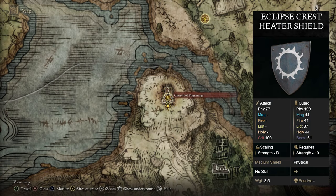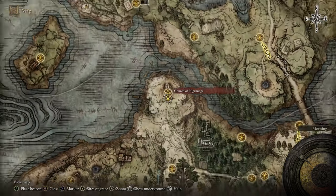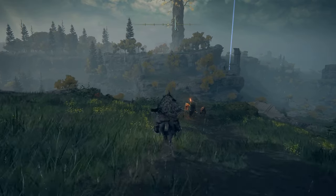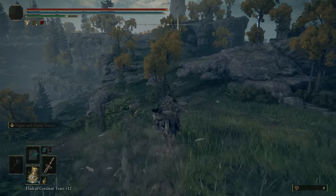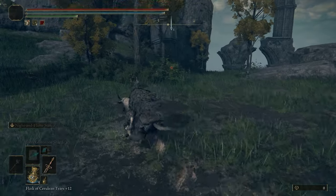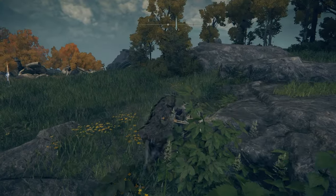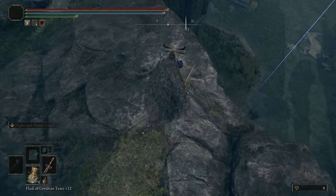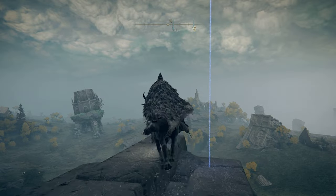If you'd like the Eclipse Crest Heater Shield, head over to the Church of Pilgrimage on the northern part of the Weeping Peninsula. Once you're here, make your way straight ahead and there's going to be a ledge you can drop down onto, and there will be a shield on that ledge — the Eclipse Crest Heater Shield. Drop down right here and then drop down once more, and the shield will be sitting right there.